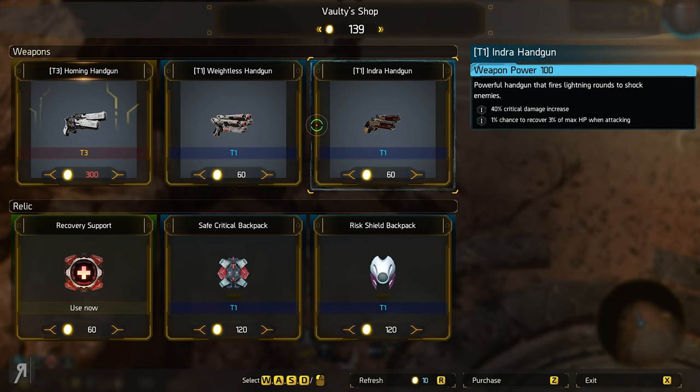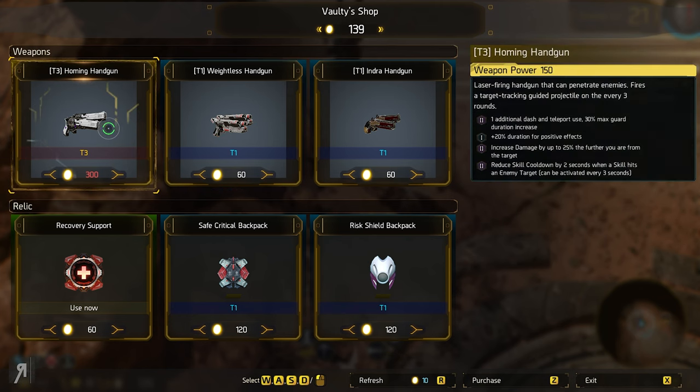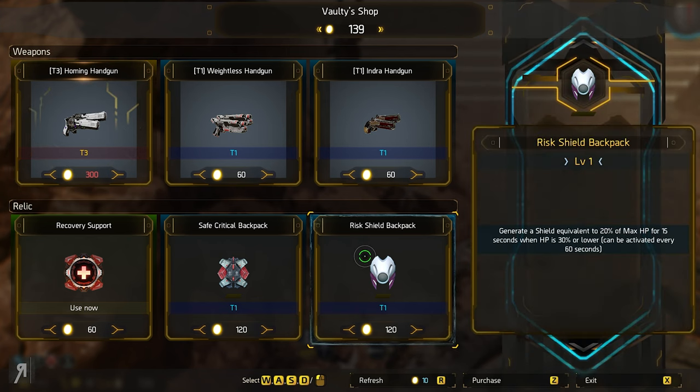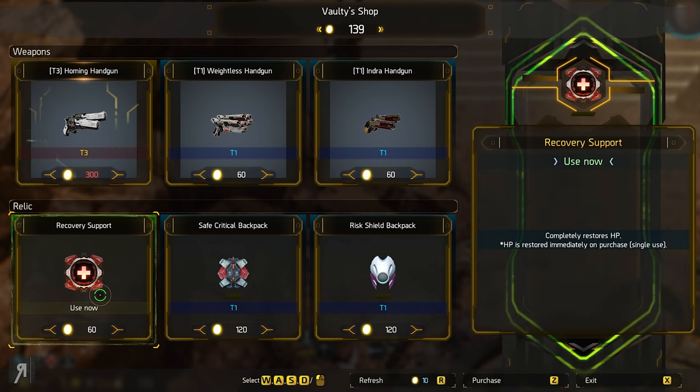You can see here we have some handguns — probably not going to be taking these because at the moment I am using a tier 3 weapon and these are literally just weapon power 100. There's a Risk Shield Backpack: generator shield equivalent to 20% of max HP for 15 seconds when HP is lower than 30%. Increased critical hit chance — no, that's if you're really good at this game, and I am not.